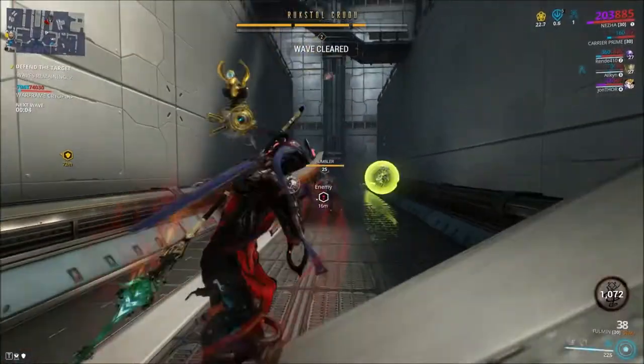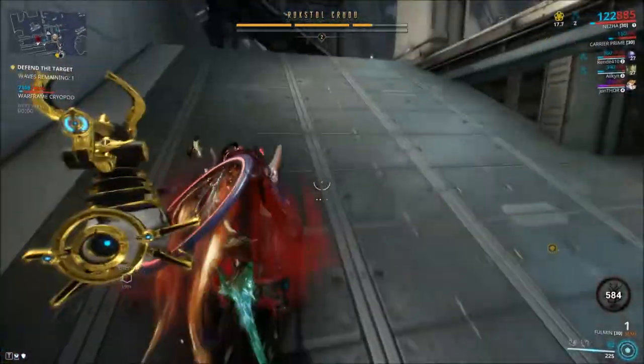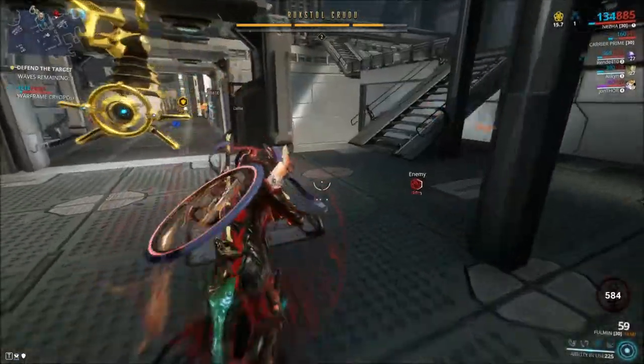Take note that a Kuva Lich that is downed 3 times without any attempt to Mercy kill him will flee without ranking up.